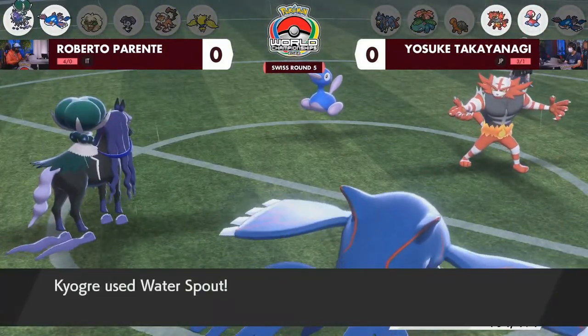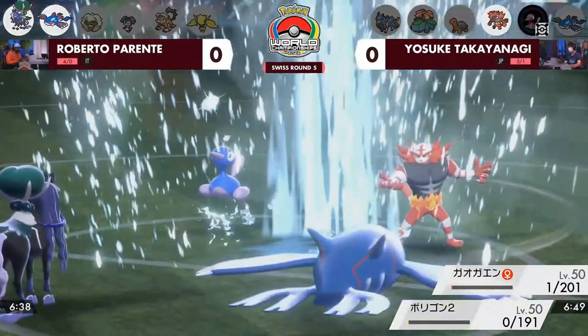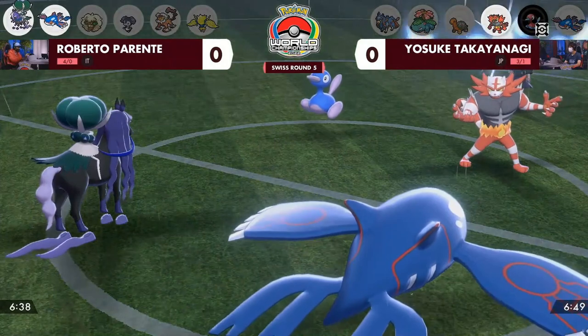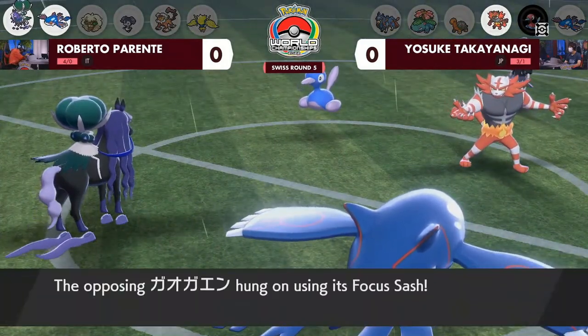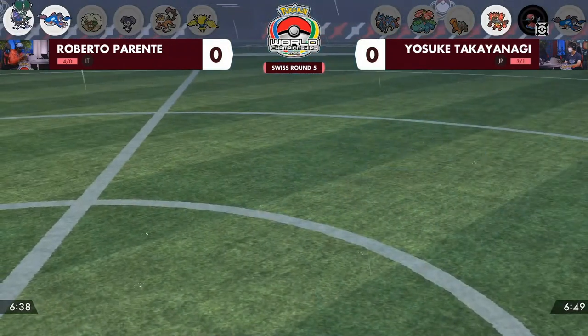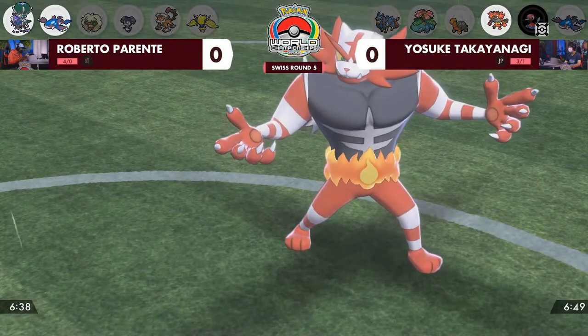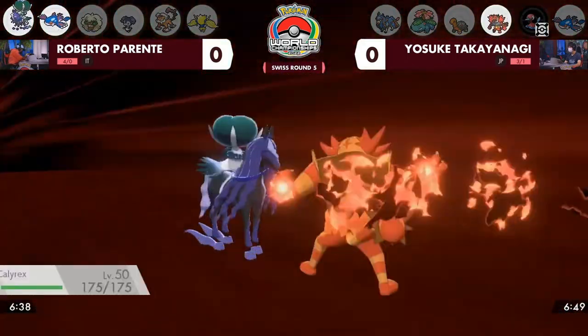It's going to be a Side Shock to get target damage down onto the Porygon2, and it's enough to secure the knockout right away with the Water Spout. You can see the Focus Sash on the Incineroar will keep it around — a great way to shut down Porygon2 so early. And that was Life Orb on the Kyogre that let it do so much damage.